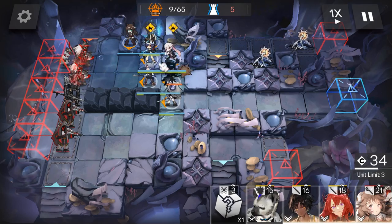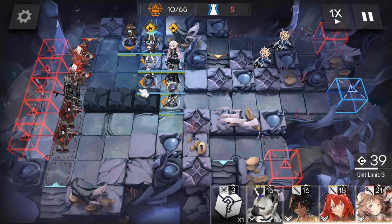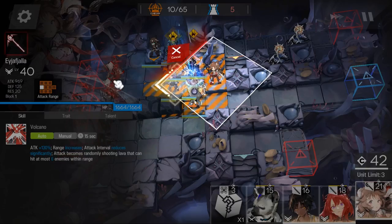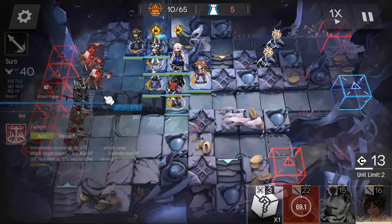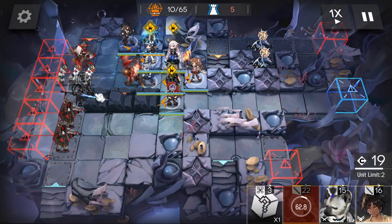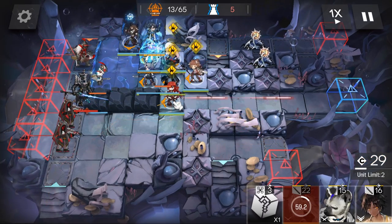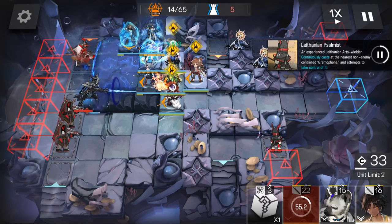The knight shows up — let's prepare our DPS operators. Surtr facing left, Elfiela facing left. When the knight is attacking the first rock, he is actually on that tile, so now you can start Chen's skill, Surtr's skill, and Lumen's skill.